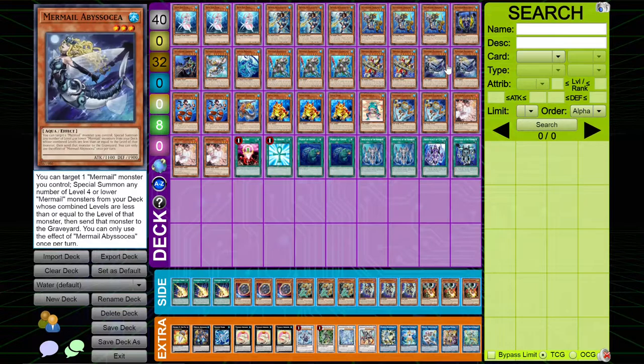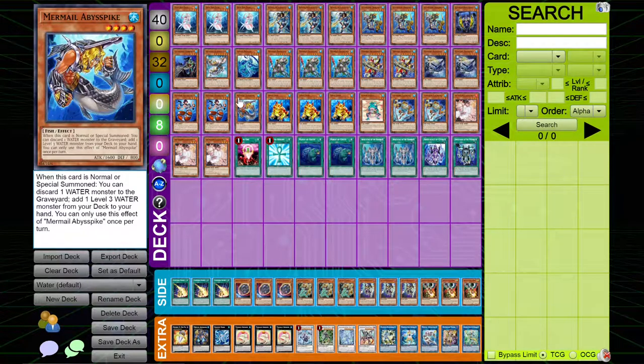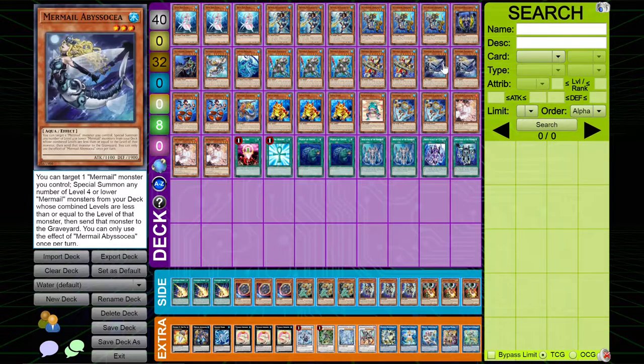I played two copies of Abyssiosa, two copies of Abyss Gun (or whatever it's called — let's just call it Gun, because that's what everybody calls it), and one copy of Abyss Spike. There's a combo in itself just with these cards.